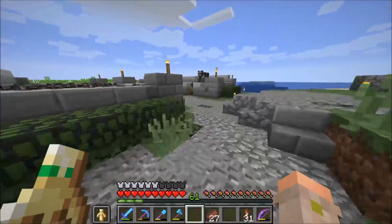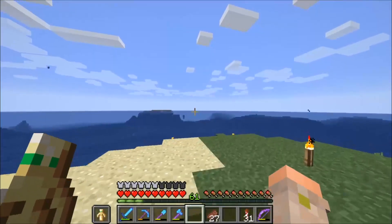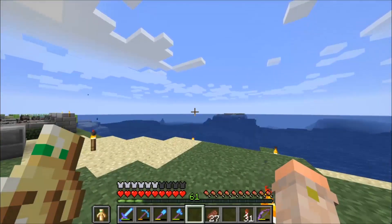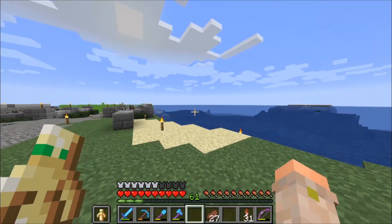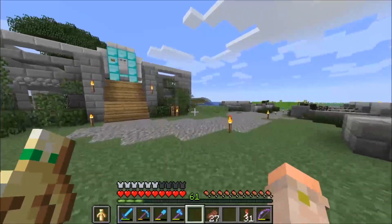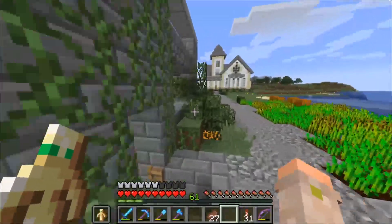They added turtles, turtle eggs, and a bunch of new ocean biomes. They basically changed the way ocean biomes generate altogether — really cool stuff. In order to take advantage of it, we need to go load some new ocean biomes. There are also treasure maps and all that good stuff. So let's get a boat.